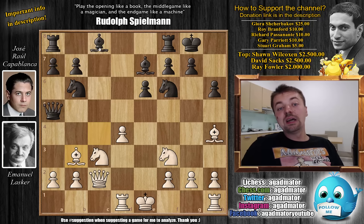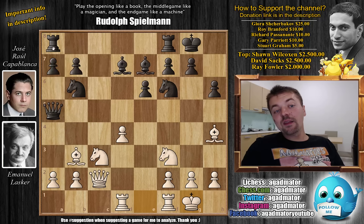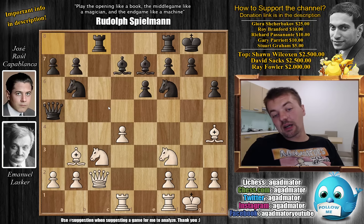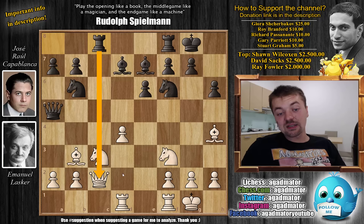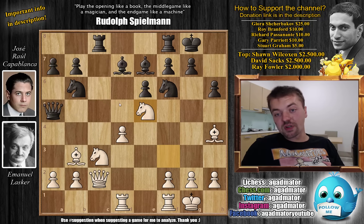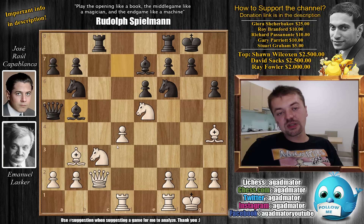So bishop to b3, bishop to d7, and here Lasker catches a moment of breath and decides to castle before this bishop prevents him from castling. With king to g1 and now rook a to c8. Bishop to b5 is still an idea as the rook now occupies the same file as the queen. With knight to e5 by Lasker, just improving the position of the knight, and bishop to b5. Now the knight is pinned so you cannot capture.